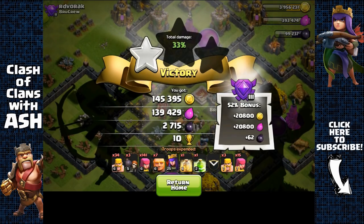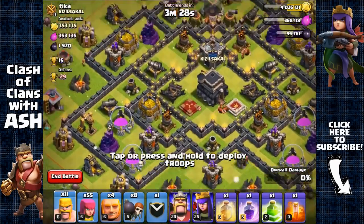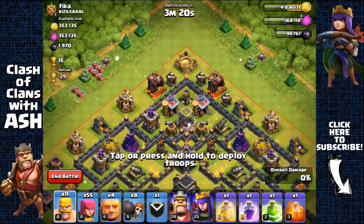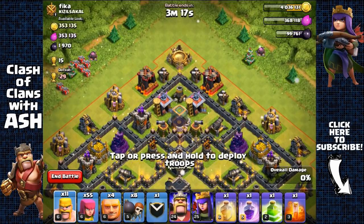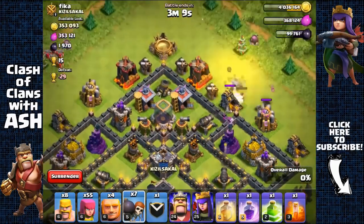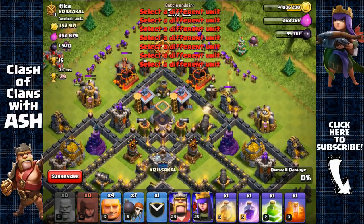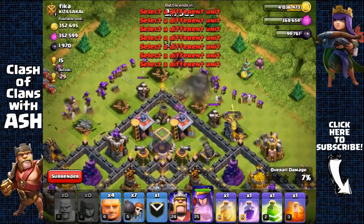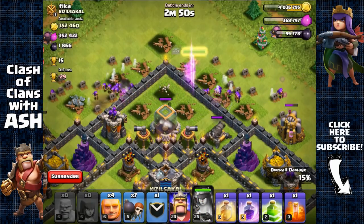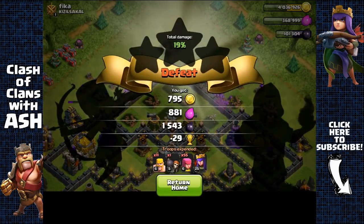Town Hall 9 with around 2,000 Dark Elixir — most of it is inside the storage up there. Only have 11 barbarians, 55 archers, 4 giants — but it's easy to get with the Archer Queen's range. Main threat is the clan castle — checking inside: nothing, great. Spreading barbarians and archers, not even needing giants for this. All defenses distracted by surrounding archers, and the Archer Queen can snipe the Dark Elixir storage with her ability. Easy free Dark Elixir — heading out with 1,500 Dark Elixir.